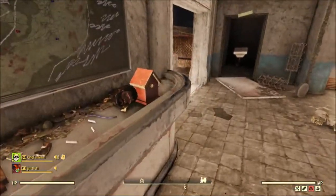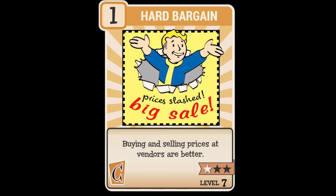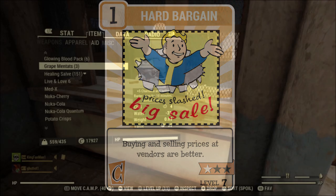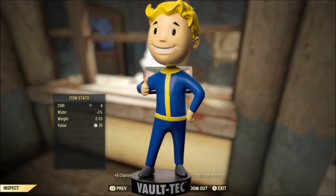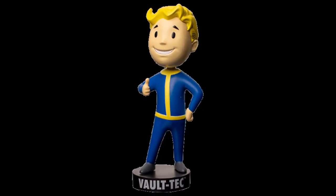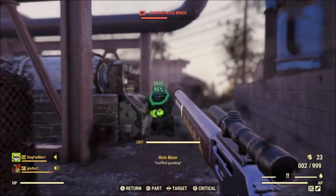At the halfway point, here are a few bonus tips. Make sure you have your Hard Bargain perk card leveled all the way up for the best vendor prices. Also, take Grape Mentats right before you go to the vendor for even better prices. And if you have the Charisma Bobblehead, that will also improve your vendor prices.